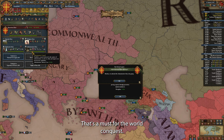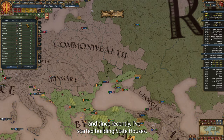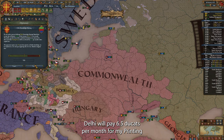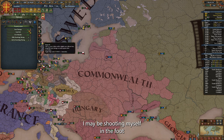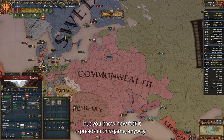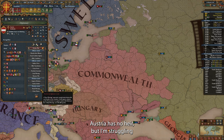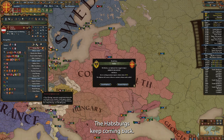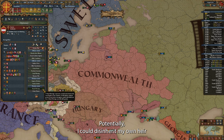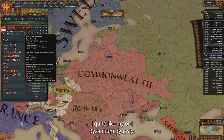For the next idea group I am taking administrative — that's a must for the world conquest. I keep hitting my governing capacity limit, and since recently I've started building state houses. Daly will pay six and a half ducats per month for my printing press institution. I may be shooting myself in the foot by selling technology into India, but you know how fast it spreads in this game anyway. Austria has no heir, but I'm struggling to put my dynasty on their throne — the Habsburgs keep coming back.